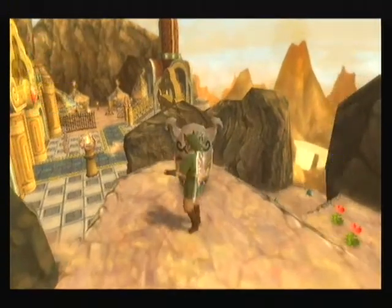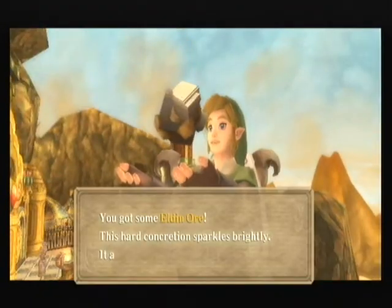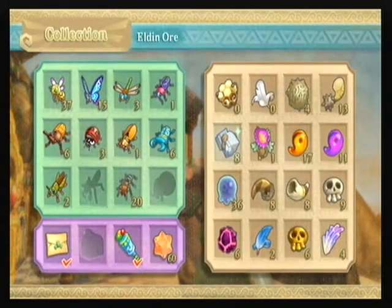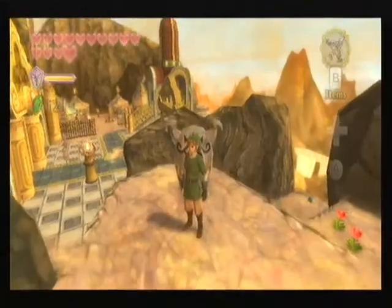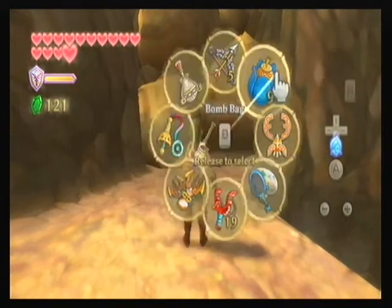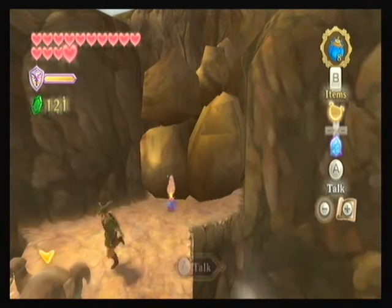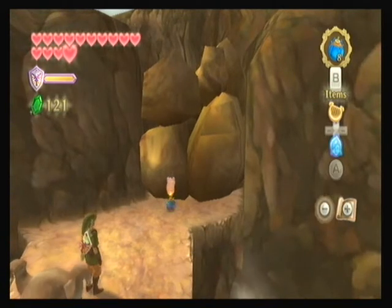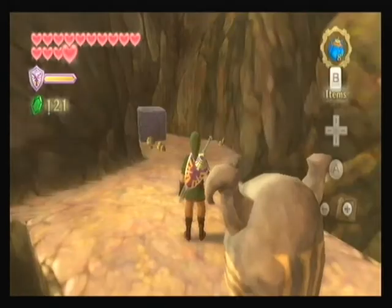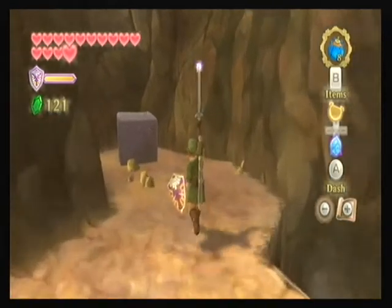We've got a statue here. Behind a rock that I found with the lovely use of Goddess Cube dowsing, we've got the last Goddess Cube that I think we can search for in this area. So if we put down a bomb here — I also wasted loads of my arrows on Bokoblins trying to get up here. We could have done this earlier since we got the bombs straight after the Earth Temple, but I didn't have dowsing, so I didn't know if we had any more to collect here.